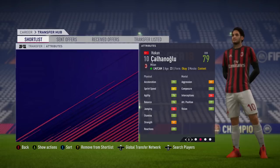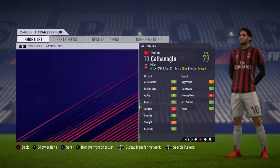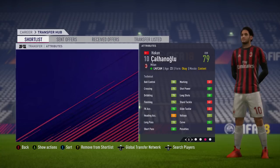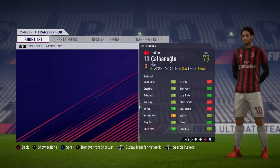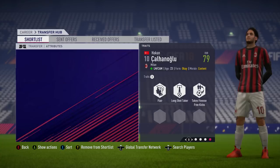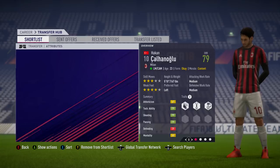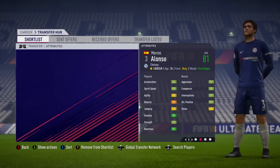Moving on to the players, it comes as no surprise that the first player is Hakan Çalhanoğlu — the Milan left midfielder and attacking midfielder from Turkey. He left Bayer Leverkusen in the summer to join AC Milan. Free kick accuracy of 93 on this guy — he's officially the best young free kick taker in the game, best player below 25. Ridiculous long shots, shot power, and curve at 92. He's got the traits: finesse shots, free kicks, long shot taker, and flair. 23 years of age and 79 overall, with potential to reach roughly 82 or 83. Three-star weak foot and four-star skill moves.